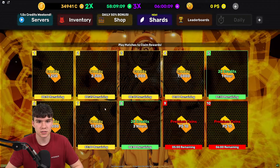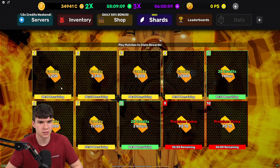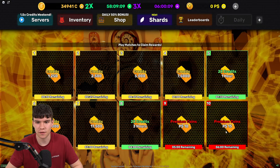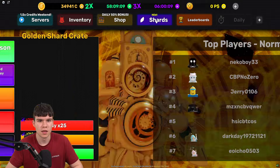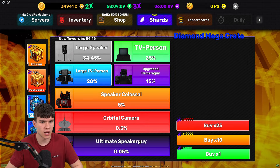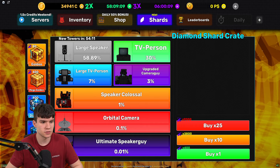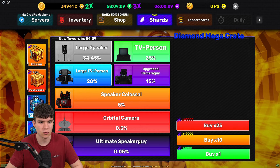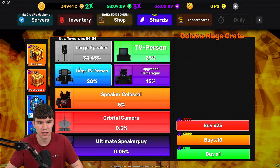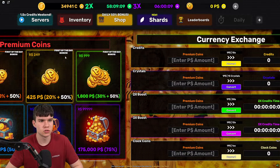If you click on Daily, you can see the time remaining before you can claim rewards — you need to play matches for a certain amount of time. Play a match for six minutes and get 15 premium coins. Here's the shard system you can use to get crates — golden ones cost 80 shards, while diamond ones cost 400. There are also mega golden and diamond crates which come with a harder chance to get rarer items.